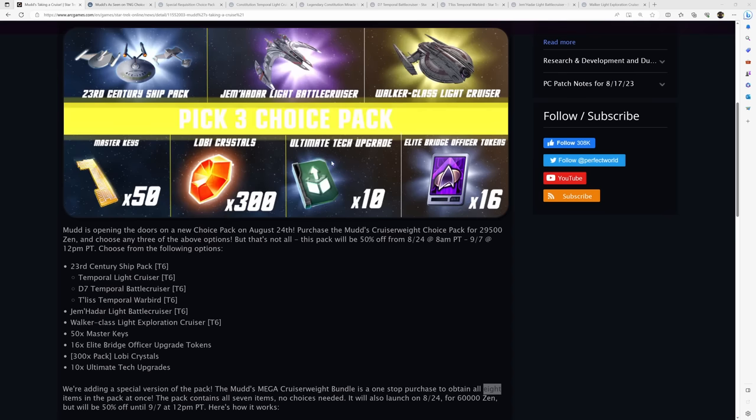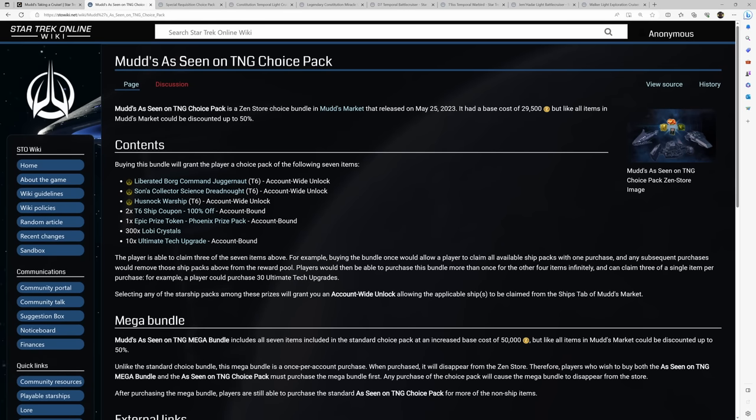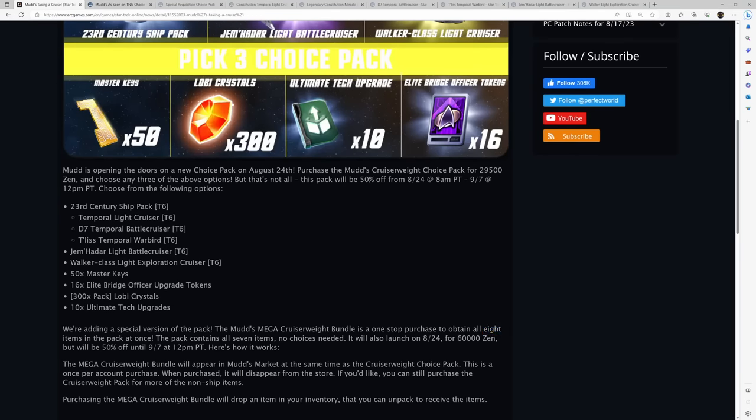This MUDs bundle only has 7 items in it, but that part of the blog lists 8 items. Prior MUDs bundles with only 7 items had a Mega Bundle costing 50,000 zen, so $100 cheaper, and I'm going to assume they'll follow that trend here and that the blog listing is a typo. So basically $300 for the Pick 3 Choice Pack and $500 for the Mega at base cost, but there will be a 50% introductory sale from August 24th through September 7th for PC, meaning the Pick 3 is just under $150 and the Mega should be about $250 to $300.